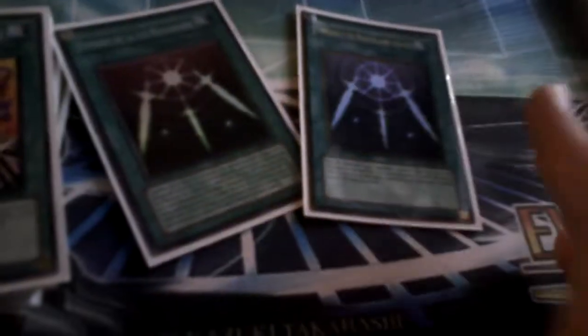Now, on to the spell cards. You can now run two Swords of Revealing Light — it's now legal to run two because they're semi-limited, so go for it. Two Steel Cages. Two MSTs. Pot of Avarice. Pot of Duality. My Body as a Shield. Heavy Storm. Monster Reborn. Dark Hole. And that's it for the spells.